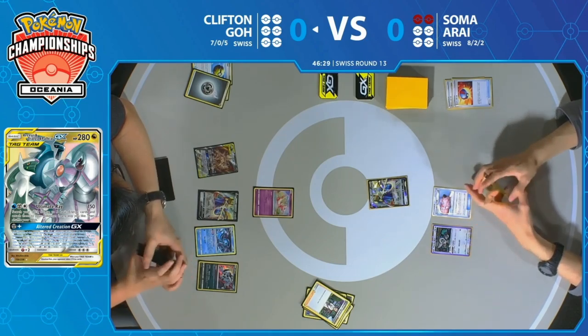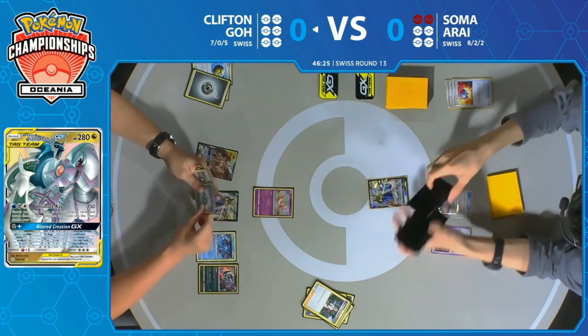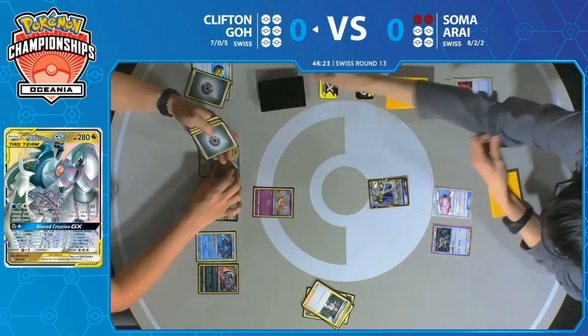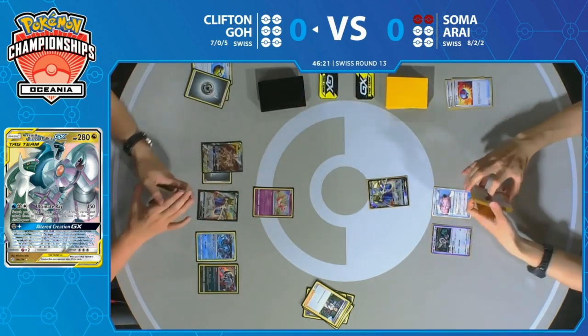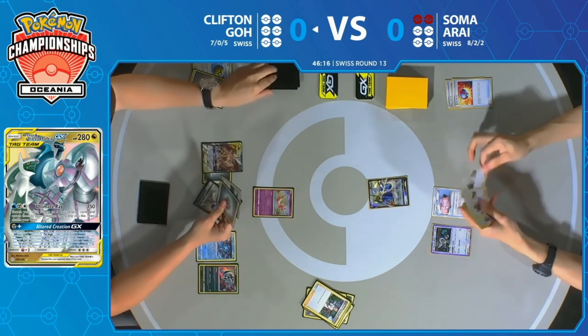Looks like an Absol gets found for Clifton. We see Jirachi, we see the Arceus Dialga Palkia. We just don't see any energies on the field quite yet for Clifton. Certainly looking to play an energy card on this turn — wants to get that Altered Creation GX attack off as soon as possible. It's one of the ways he can definitely win this match by taking as many prizes as he can, with extra prizes for that Altered Creation GX.